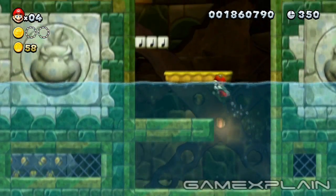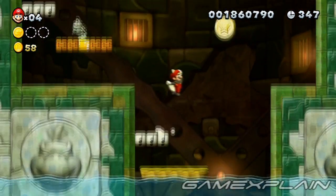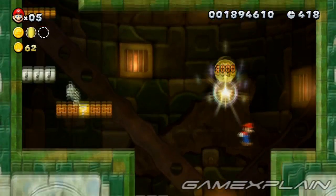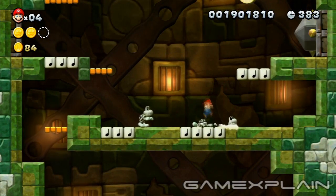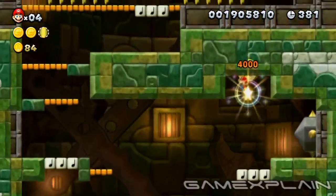As you exit the water, look for the second Star Coin just above. Either use the Note Blocks or leap from the nearby ledge to reach it. The third and final Star Coin is located just above the first Skewer past the checkpoint. Use the Note Blocks to nab it.